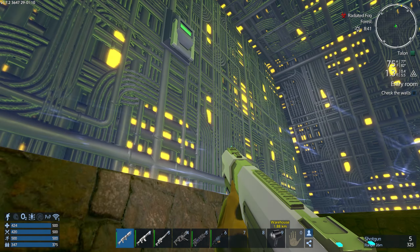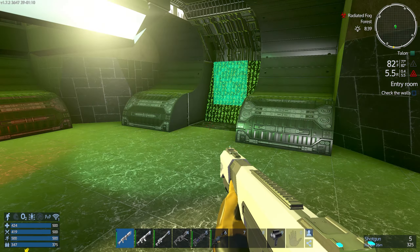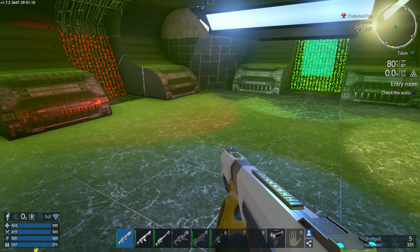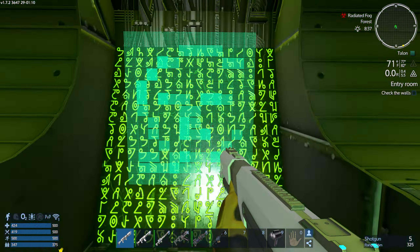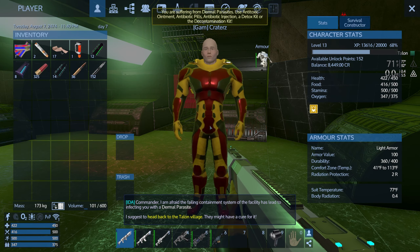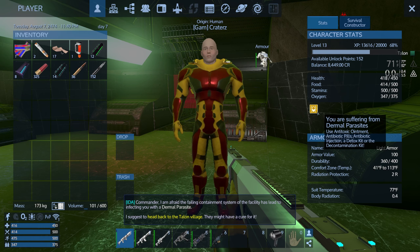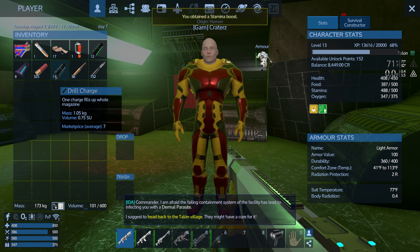Here we go - that is far more interesting. We got some stuff. Check the walls - it's got a creepy face on it. How about this one? A detox kit - or decontamination antibiotic. Wait, that's an adrenaline shot. This stuff is going to kill us - dermal parasite. Have I gotten infected?